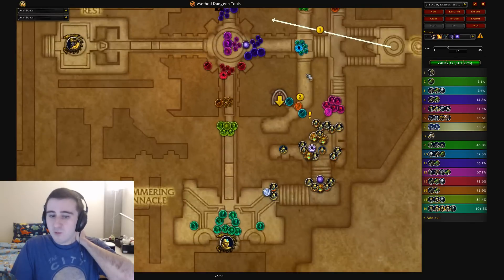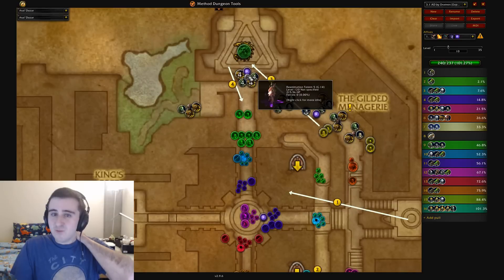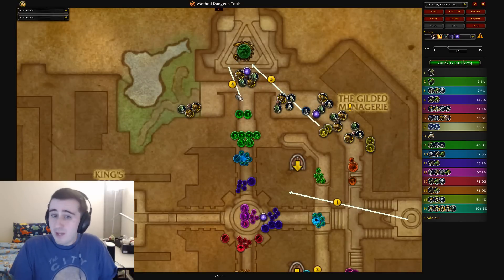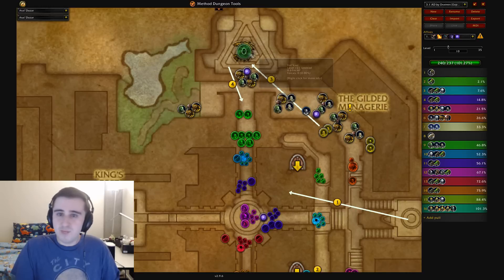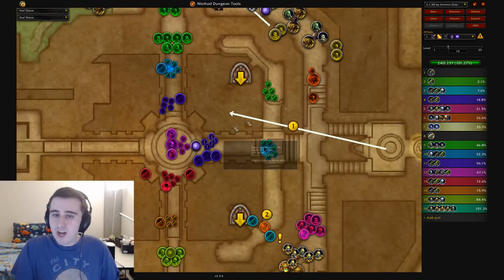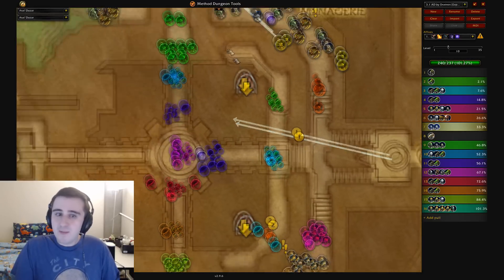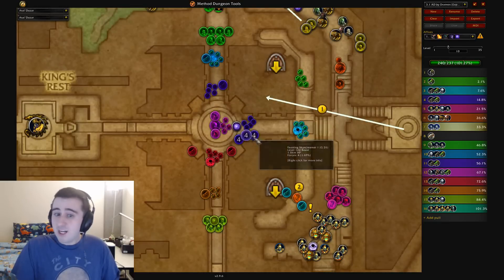My strategy for this dungeon involves pulling zero voids this week. You have the void here that basically requires a death skip in, and probably out as well. We're going to skip those with a death, or some kind of fancy Vanish B-Rez or Shadow Meld B-Rez thing. Then this void we're going to skip by pulling all the trash on this side, going up around this way, then just coming down through the middle, and never actually having to touch this void — which is a really nice way to avoid fighting extra Void-Touched Emissaries.